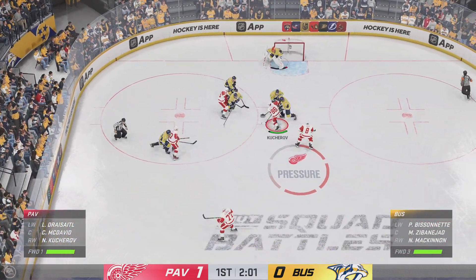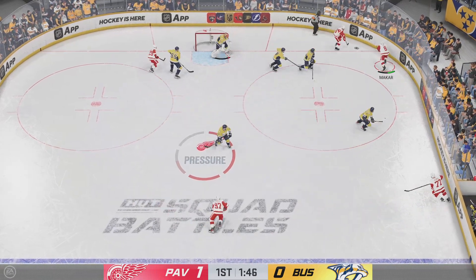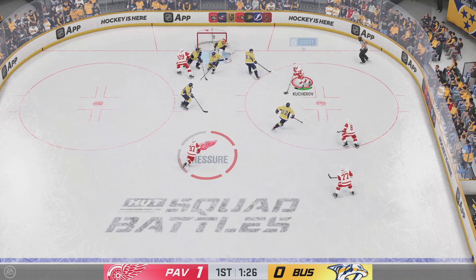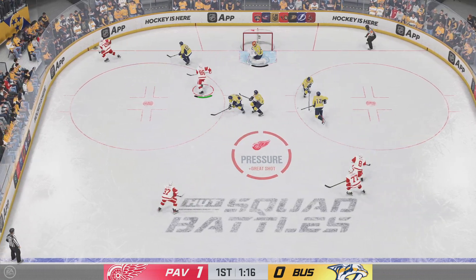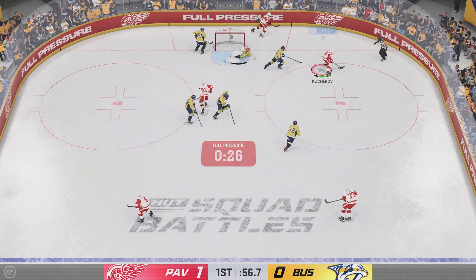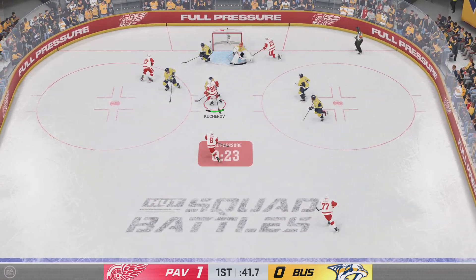McDavid's got the puck and they'll go on the attack. Scooped up along the wall by Makar. Kucherov's got it to the side. What a save on the play! Wow! That's grand larceny, James — he just stole one away from his opponent. What a save.